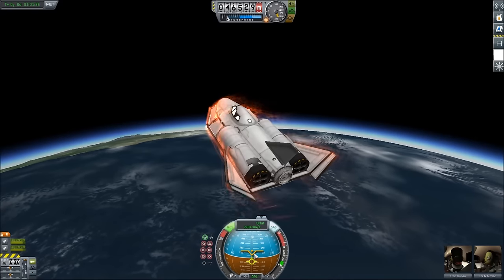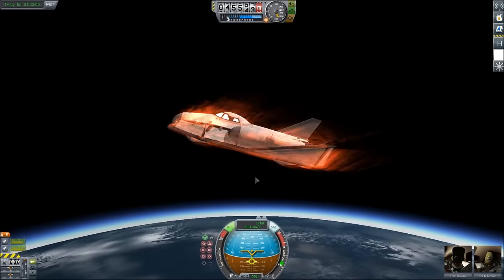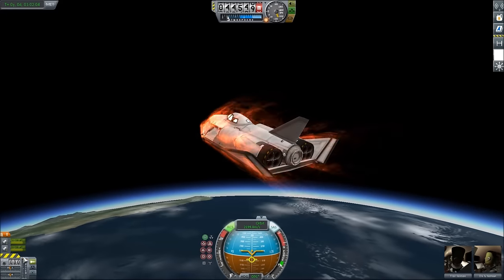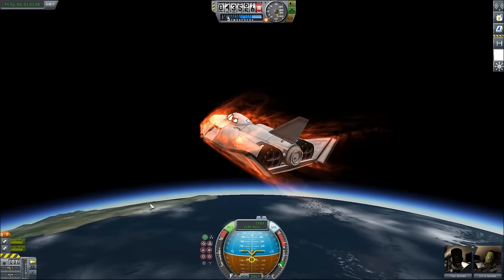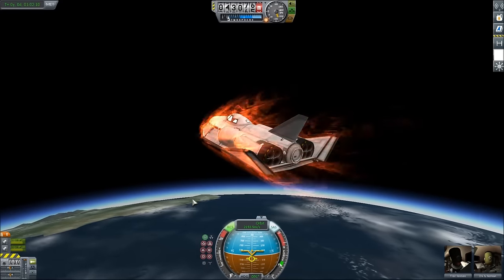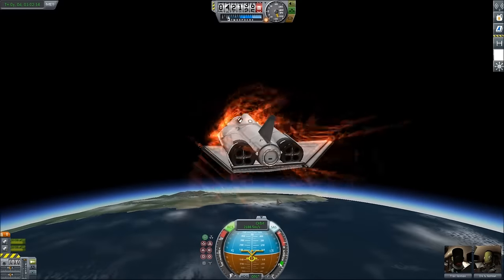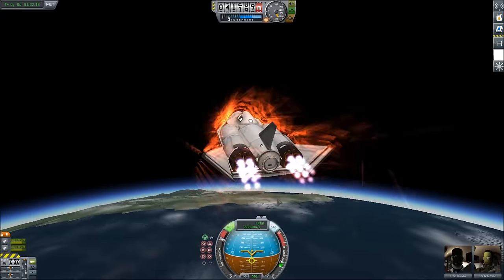I can already tell it's starting to dip the nose down. It's slowly moving the nose down, even though it's pinning it all the way back. So I'm now holding D as hard as I can — I'm trying to keep that nose up. Do I have any vectoring? I do have a little bit of vectoring.